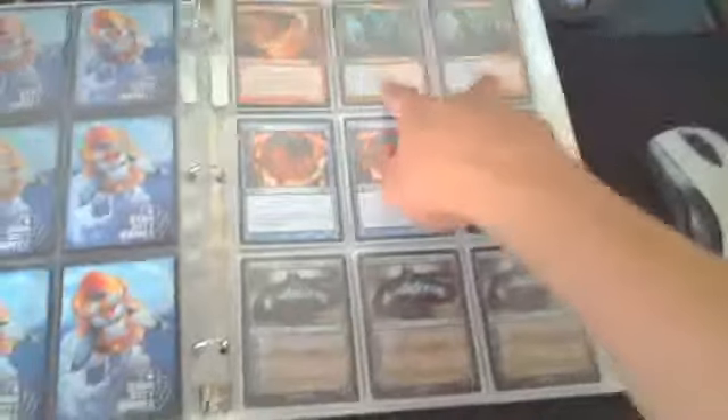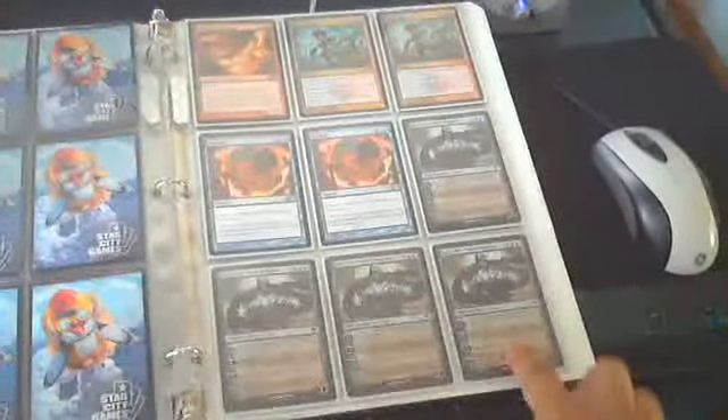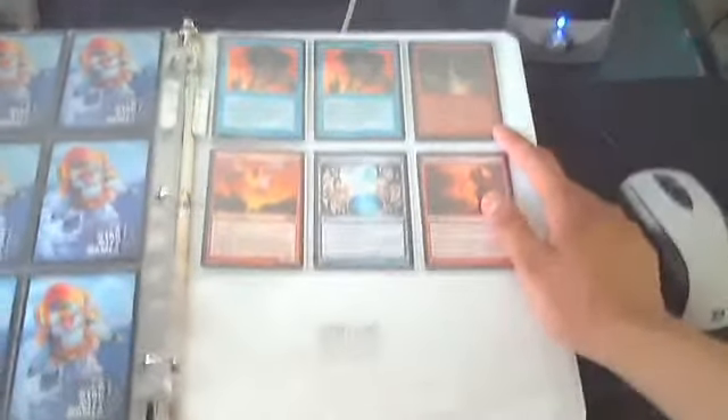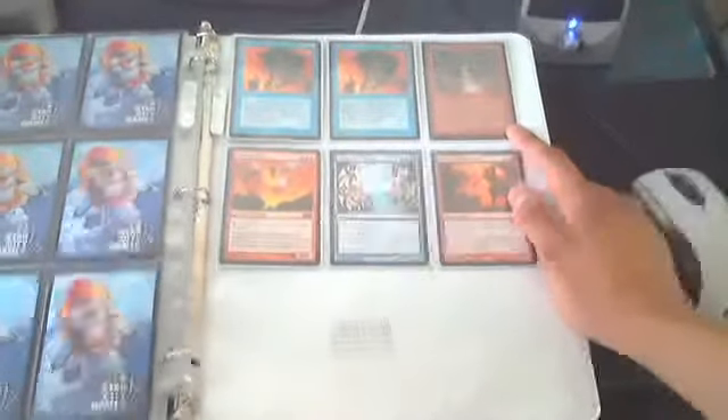I've got two Counterfluxes, two Rewinds, four Jace the Mind Sculptors, two Force of Wills, and a Fireblast — which I really like. It's not the best card but it's very flavorful, I think. To be able to deal four damage instantly while I'm tapped out just by sacrificing two mountains is, I think, a big deal, but I'm not sure, so you guys have to let me know.